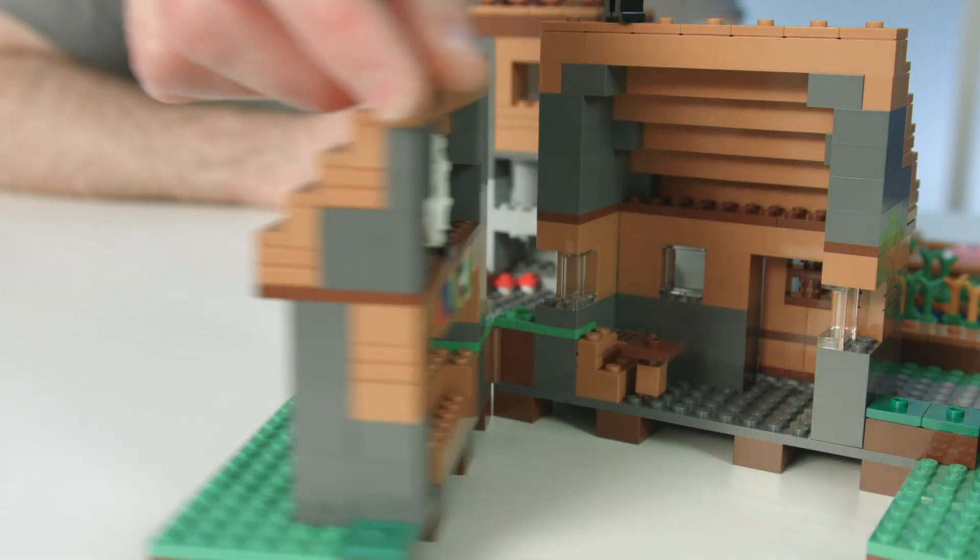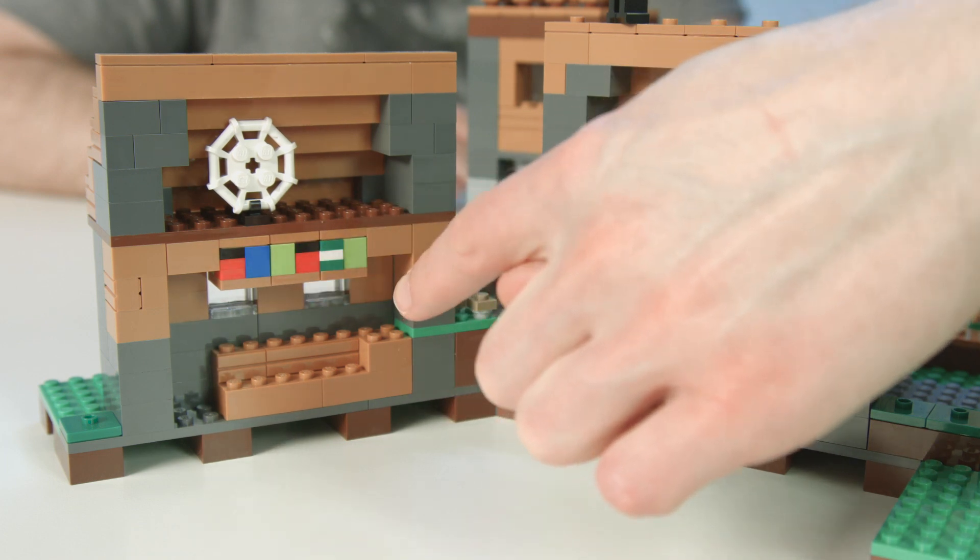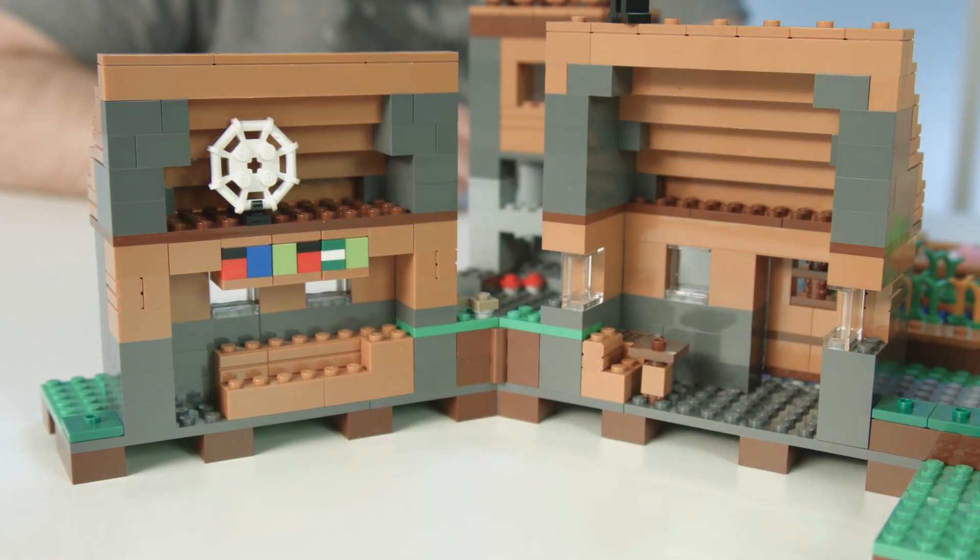And finally, we have the library. In the library, you get some bookshelves that you can take out and a little funny spiderweb in the attic. That's a spooky spiderweb.